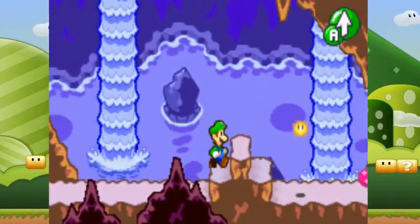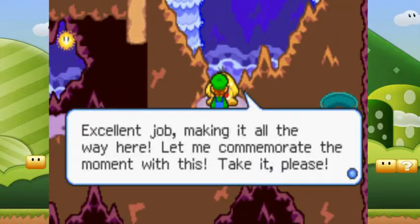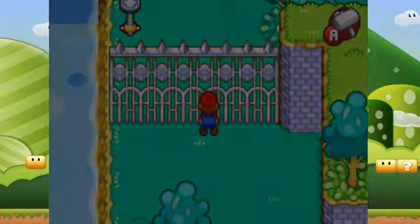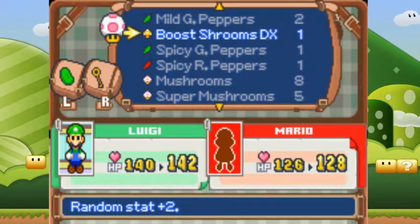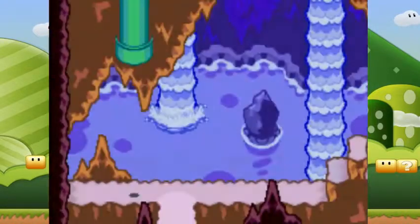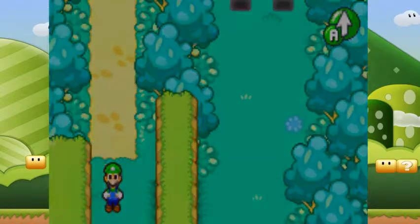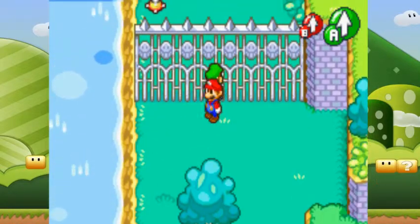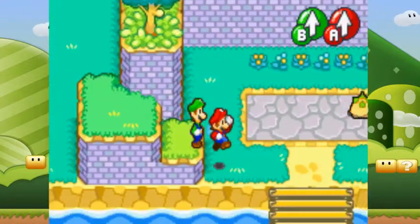Anyways, just dodge the protoboost. And once you reach here, you get a Boostroom DX. The Boostroom DX raises a random stat by 2. They replace the golden mushrooms in this game, which in vanilla would heal all your HP and BP. An item such as that would be completely broken in a mod like this, which is wise to change.